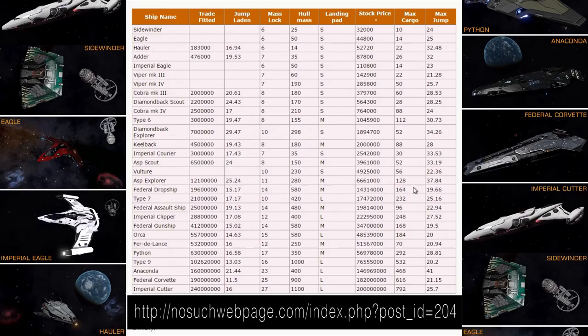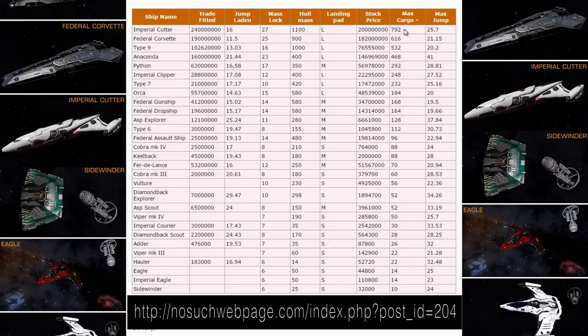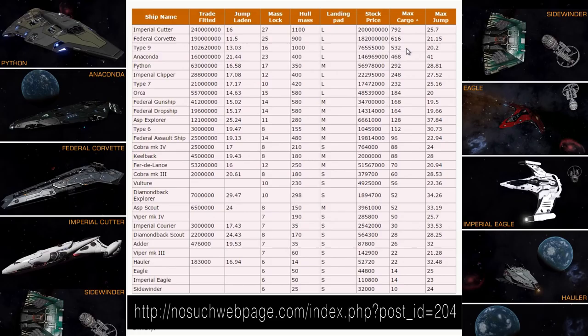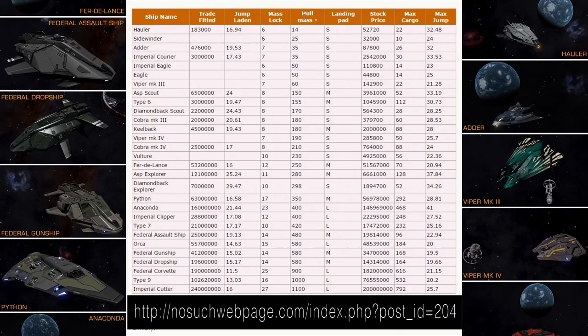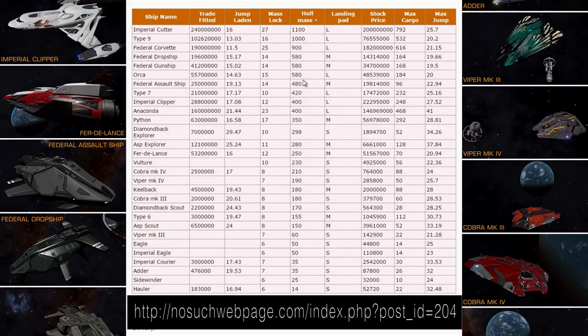Sidewinder is cheapest, Imperial Cutter is most expensive. Max cargo is without shields — Imperial Cutter is impressive at 792 tons, Corvette 616, Type 9 at 532. Of course you will not fly those ships with shields off, at least not in open, definitely not in open. Heaviest ship in the game is Cutter, followed by Type 9, then Corvette, and then all other ships are much lighter.